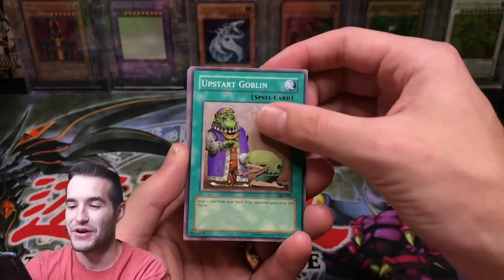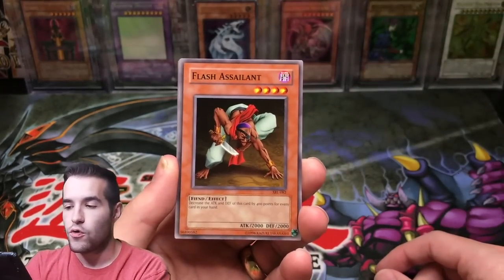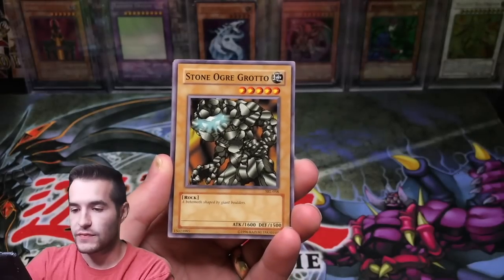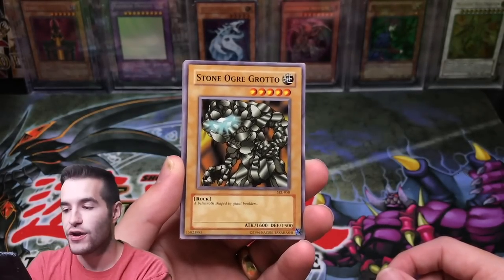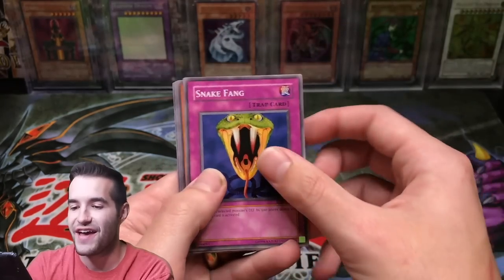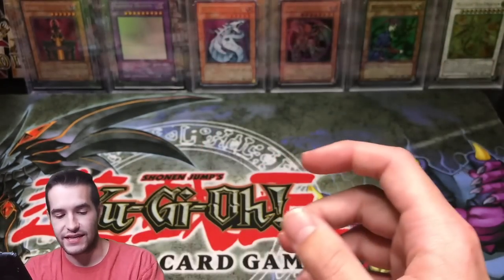One last pack guys, one more chance. Had an epic pull, started off hot, kind of ended a little bit slowly here. So let's see if we can change that up, see if we can change up our luck. That's a good sign — Upstart Goblin right off the top. That's two of them. Flash Assailant, Stone Ogre Grotto. Can we pull fire in the final pack? Snake Fang. Nothing there.